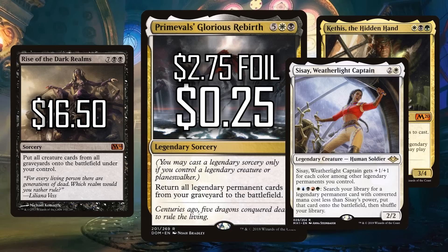Coming in at just 25 cents makes it a budget card. One thing I've noticed about a lot of these cards is that they have inflated foil prices, which means they're definitely attractive to the commander format by people who want to put a little bit of extra bling in their deck. This one is coming in at $2.75 in foil — way more than the normal 2x multiplier. And when you compare it to a card like Rise of the Dark Realms which is in the double digits, it just makes Primeval's Glorious Rebirth feel like an even better deal.